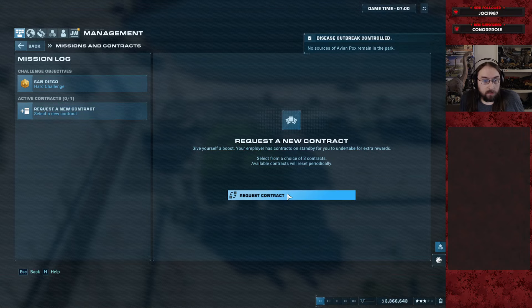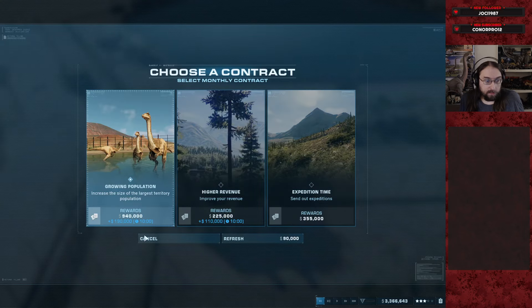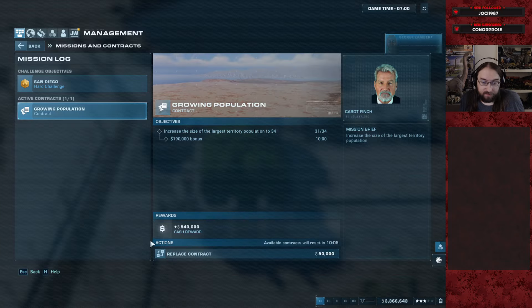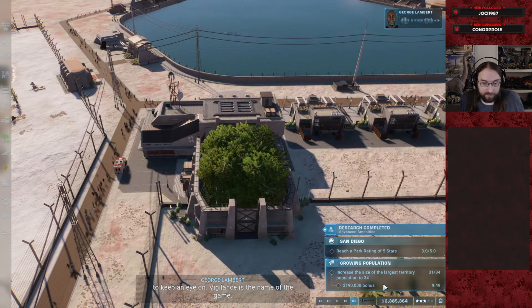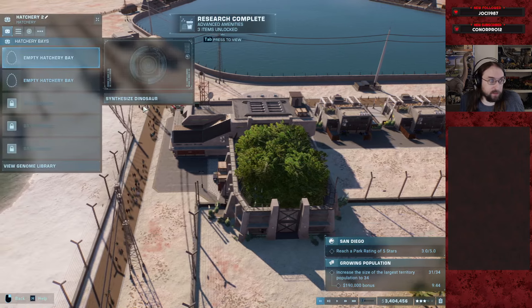Contract: disease free is worth more than amenity; aviary's worth even more but has a cost. I think disease free is the best profit because it's pure profit. So three Listrosauruses presumably — yep. We do these first, finish the contract, but then we do Cryo. In the meantime we can at least get the Cryos prepped — no, we're not done, we have a fossil left.